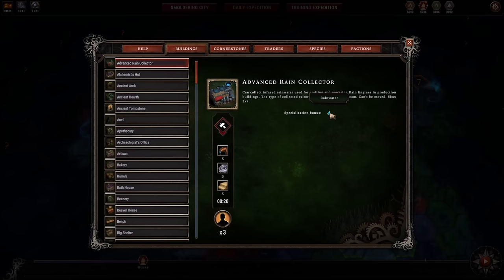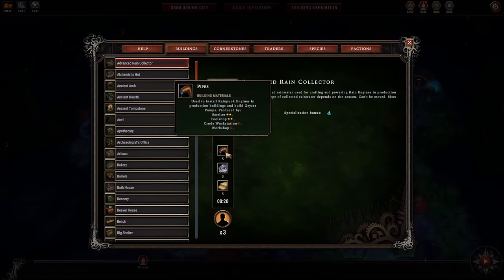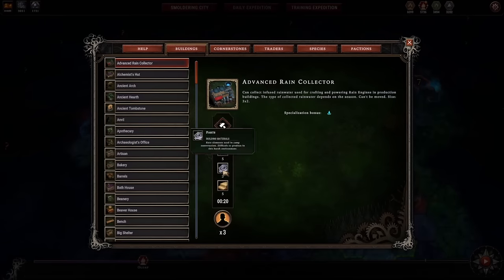My main issue with this building is that it takes 8 pipes on prestige 20 difficulty and 5 parts — the regular rain collector also takes 5 parts, and geysers take 6 pipes. The nice thing about geysers is that you start with 14 pipes. So if you find a geyser, you can use 6 pipes for the geyser and have 8 pipes left over — exactly enough to equip 2 buildings with rain engines. If you make the advanced rain collector right away, you'll have enough pipes for only 1 building. I find this cost in pipes to be too much.